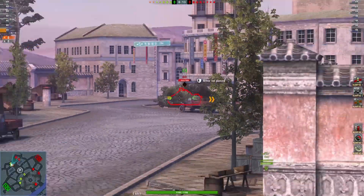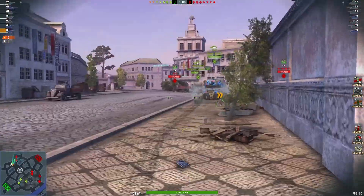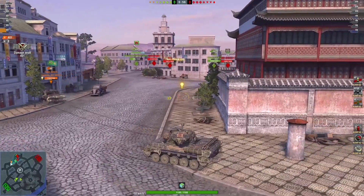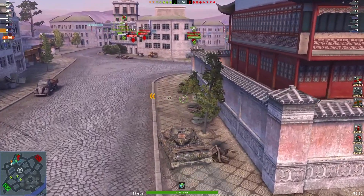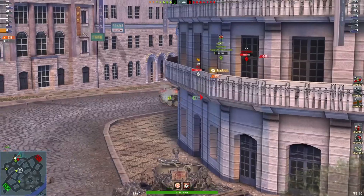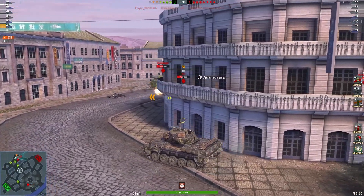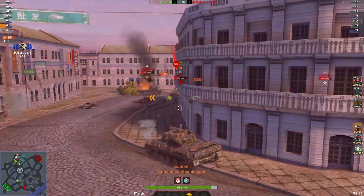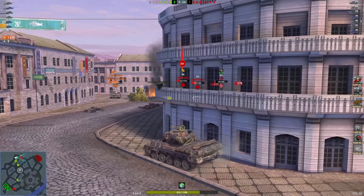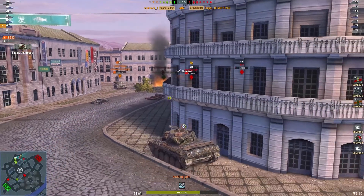Nice two-shot there. That one not quite penning. 199 damage so far, picking on the poor Gravedigger. Nice work — another nice shot, 854 damage so far. Don't be so aggressive. 1293 damage and one kill.